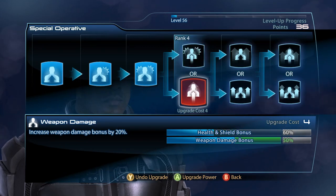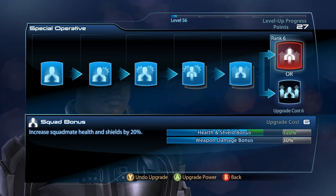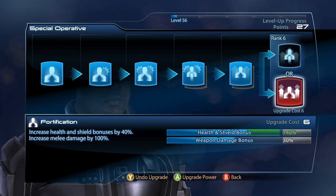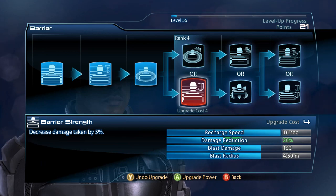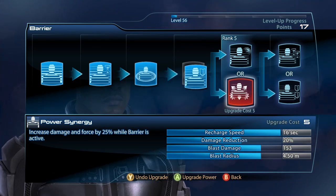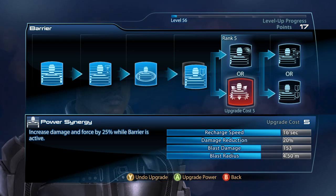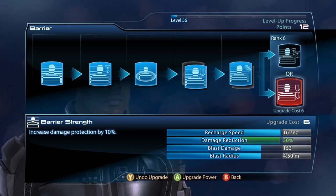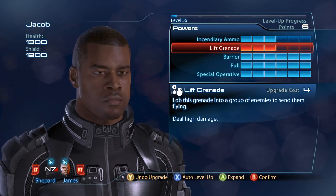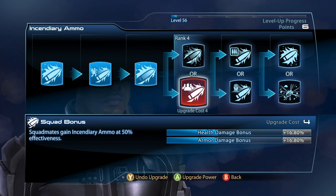Let's give him his passives. Alright — Durability, Power Damage, Fortification. Let's see his Barrier. I'll go with Shield Recharge and Damage Reduction. I want him to be tanky, finally. Wow, he's got Lift Grenades too, and Incendiary Ammo. Gosh, why couldn't I have him as a regular crew member?